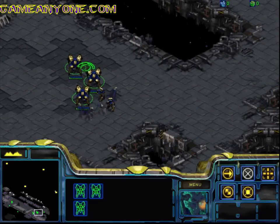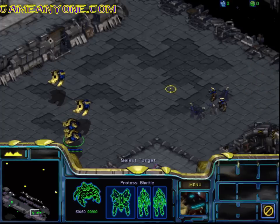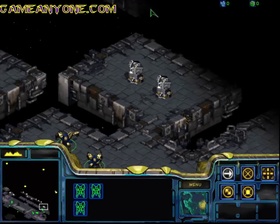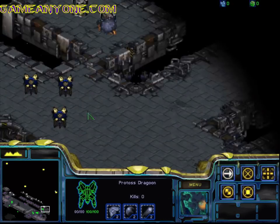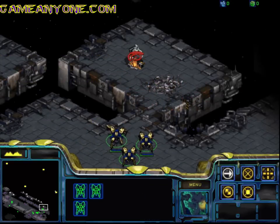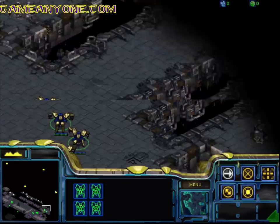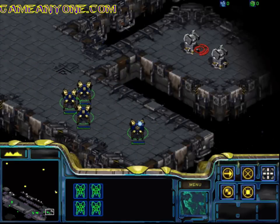So we're going to want to take these guys and destroy them so that they don't detect anybody. So then we can use our Dark Templar to attack. Same in this direction — just working on destroying these.